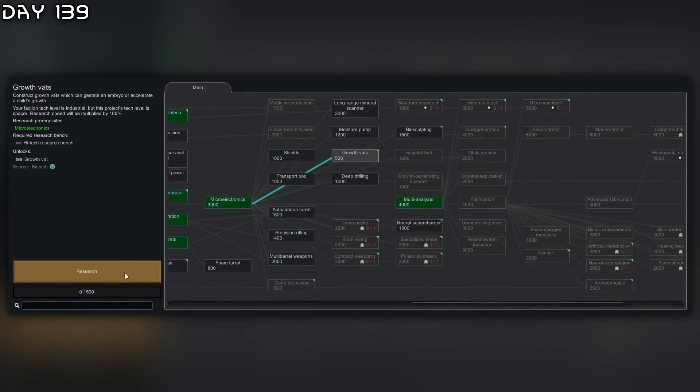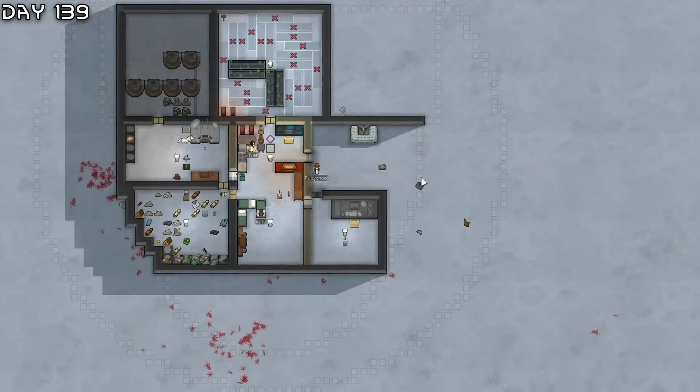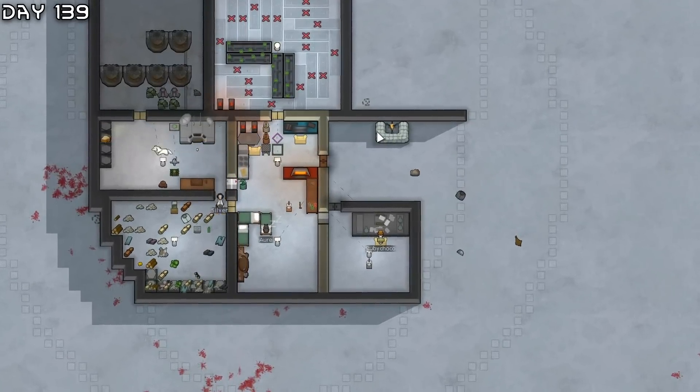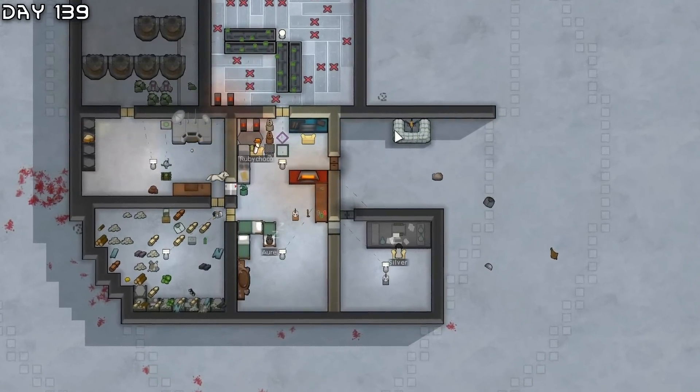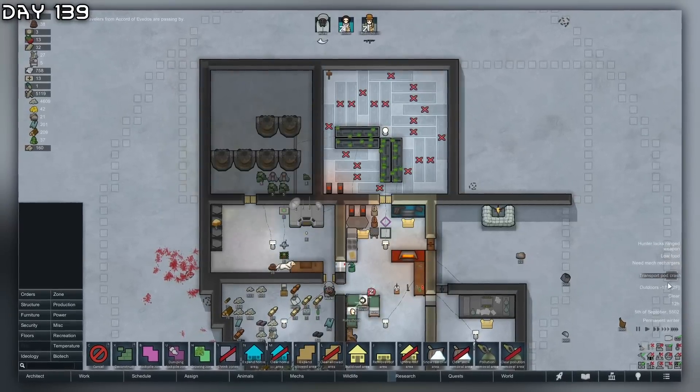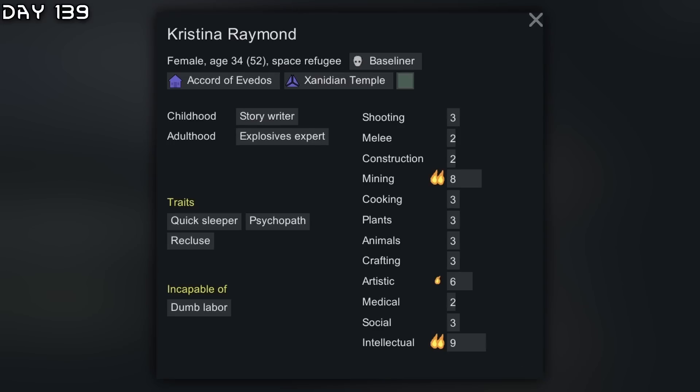We got multi-analyzer. To get one of those 50 plasteel - we have everything except steel. I think we should get growth vats maybe, but that requires a lot of food. Kids are way better than any colonists you can find - you can get them really good traits. Since we're idle, might as well have a pollution removal area.